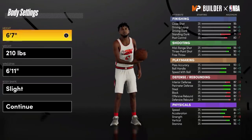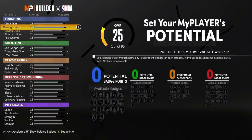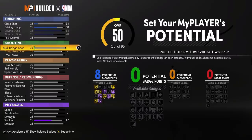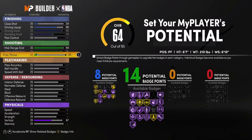For this one, you're going to want to go 6'7" as well. 2'10" wingspan — drop it by 1. Put slight and go to continue. You're going to want to put close shot to 34, driving layup to 80, and we're still going to have a 92. Then we're going to max our standing dunk — this build is going to have standing dunk. And that gets you straight to the 8 finishing badges. We still get our Hall of Fame Posterizer, Quick First Step just like the last one, and Intimidator.